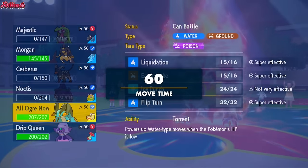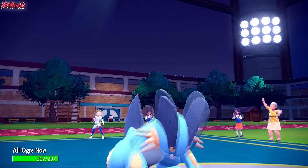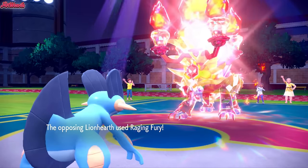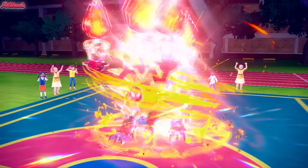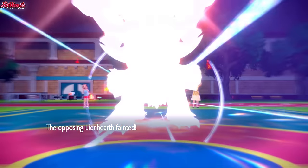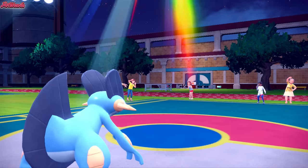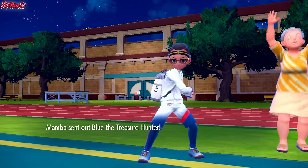Gouging Fire comes in — that's terrifying in its own right. They go for the Raging Fury in the sun and that's going to KO Serena cleanly. But Raging Fury is like Outrage, so they're locked into Raging Fury right now, which means Swampert can just come in and KO this Gouging Fire no problem, which is absolutely amazing. Serena set up that situation for Swampert, which is great.